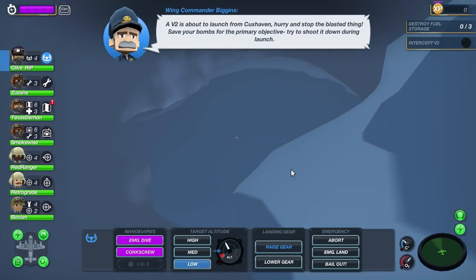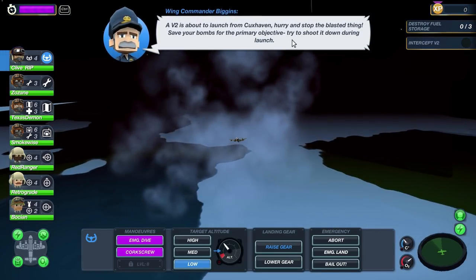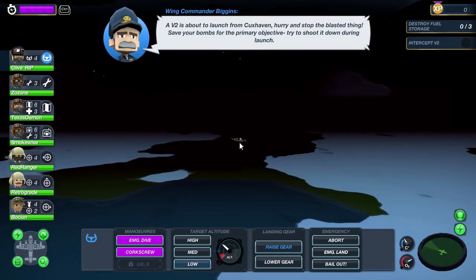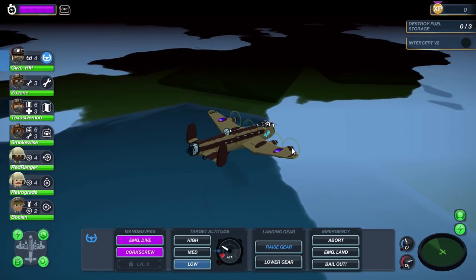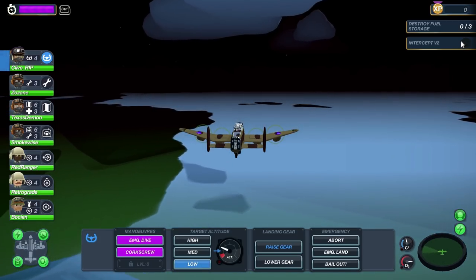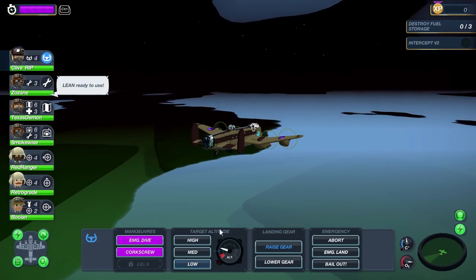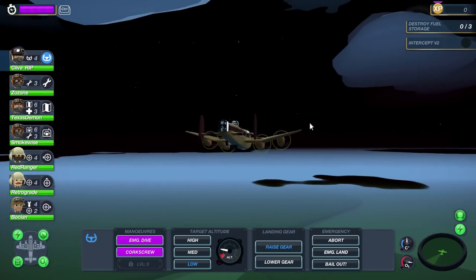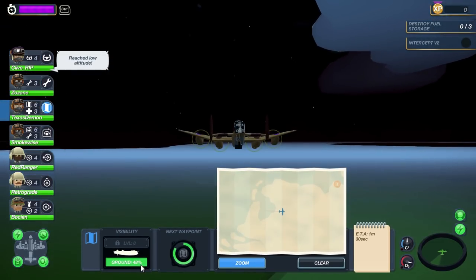A V2 is about to launch from Cuxhaven — hurry and stop the blasted thing! Save your bombs for the primary objective and try to shoot it down during launch. They want me to shoot down a missile? In my bomber? Okay, well, we now have a new objective. With hero music playing in the background, they've issued us a challenge. Going back down to ground level so we can actually see where we're going and head towards the mission.